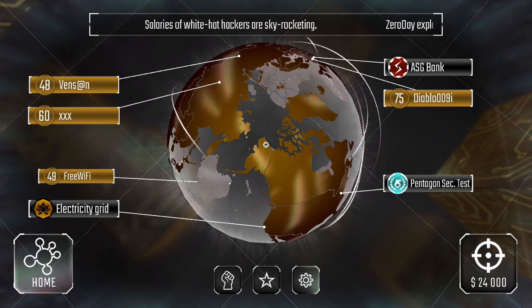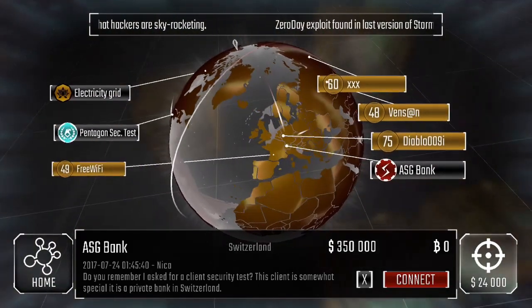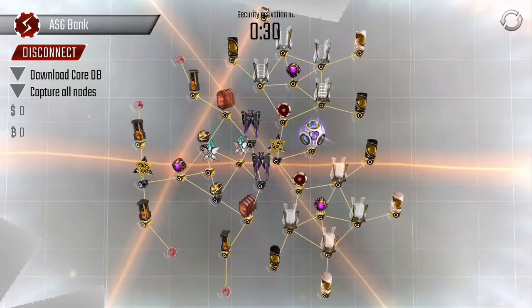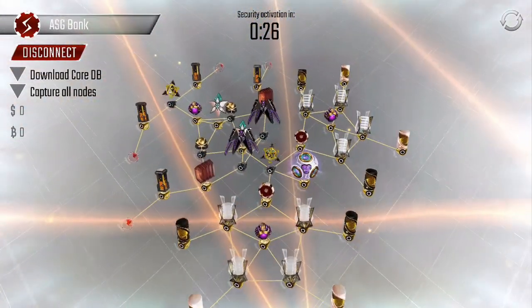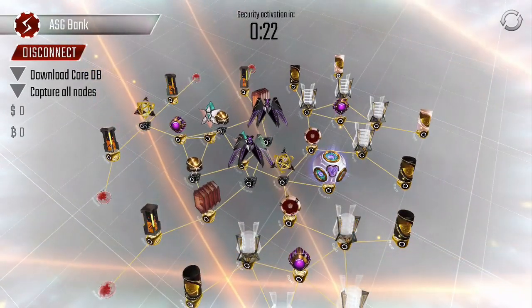Continuing where we left off with the story missions, I'll be starting with the ASG Bank from Switzerland. And since it's been so long since we've done any missions, my program levels have improved significantly, so these should be a lot easier.